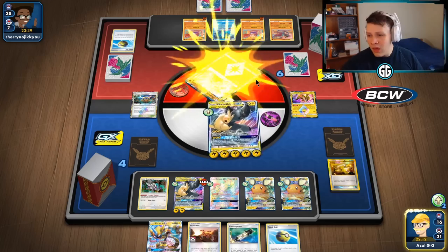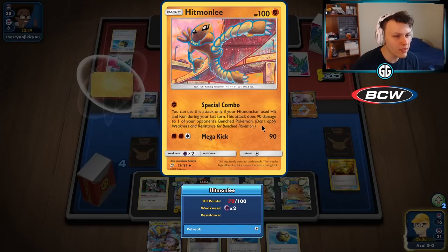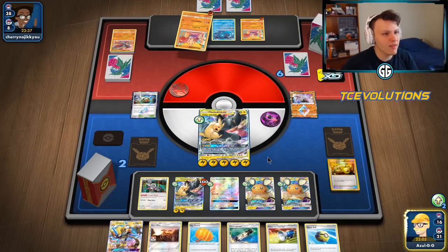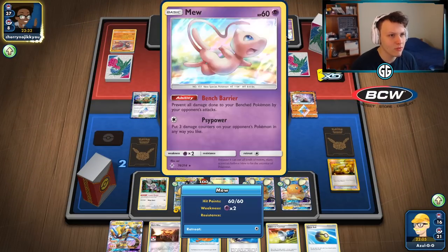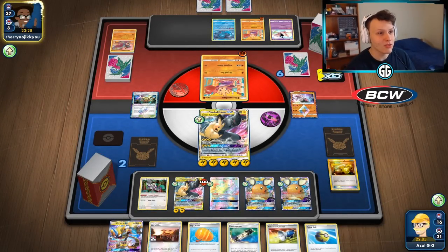Tag Vault, knock out the Diancie. We are two prize cards away from winning the game. I don't think our opponent can knock us out this turn, so this one is basically over. They don't have much to do — the Mew is a turn late from our opponent. We would have gone for a Catcher, Full Blitzed it, then set up for Tag Vault next turn, but the fact that they whiffed is better for us.